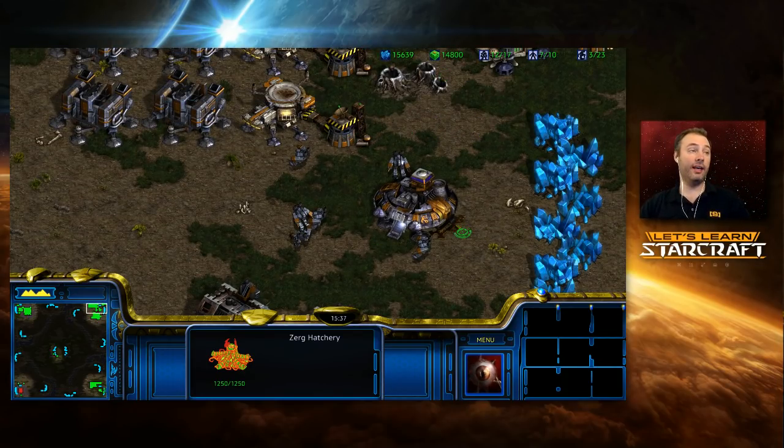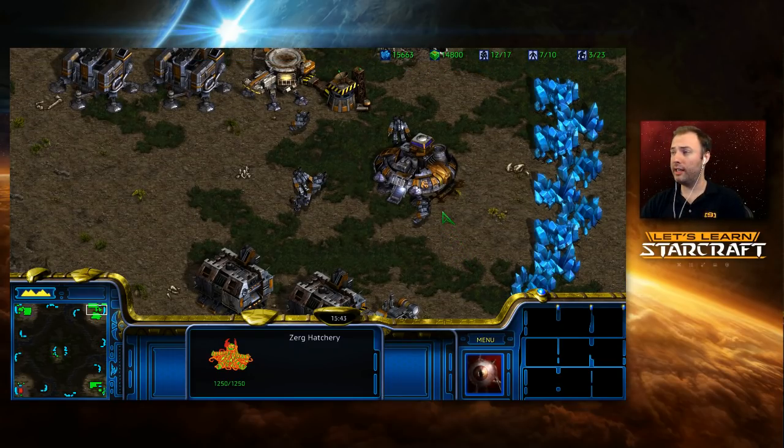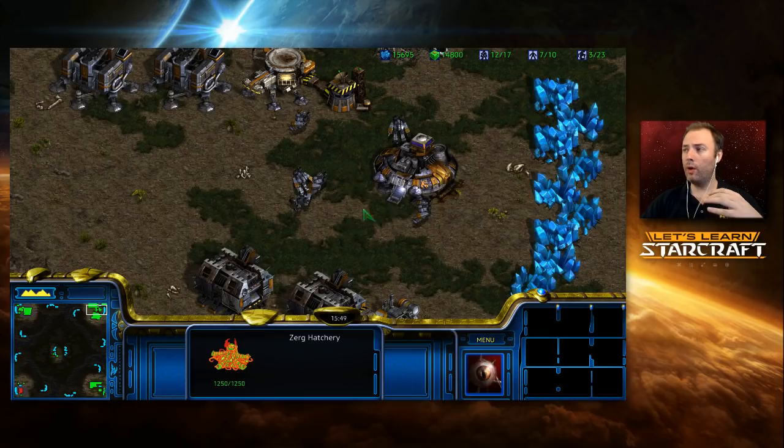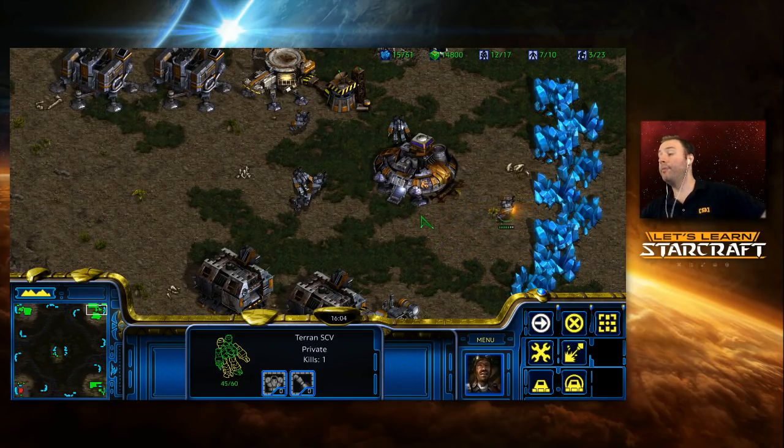I want to start at the very beginning of the game and talk about mining techniques right at the outset, because this tends to be the very first thing you see — all of your workers just hanging out, and you want to optimize how quickly they wind up mining. Notice that when I right-click on a mineral field, my SCV will accelerate and then decelerate as it approaches. This is why you'll see pro players click on the mineral field behind it and then right-click on the closer field in order to decelerate it.